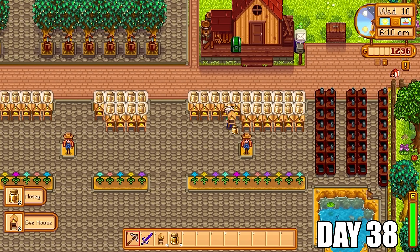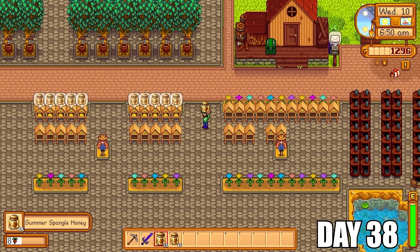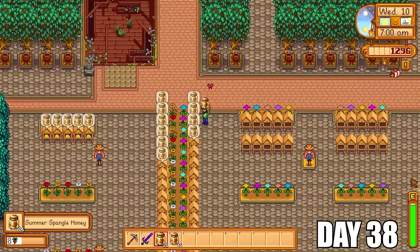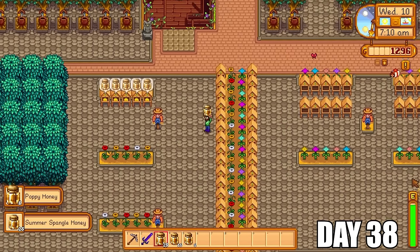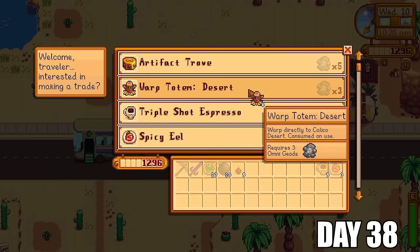So it was time to restructure the bee houses. I had to pickaxe up these ones because if I tried to harvest the ones out in front I would end up picking up the poppies, and that would ruin the setup — I wouldn't be getting the special spangle honey or poppy honey and I wouldn't be able to make crazy profits. So a quick restructure was needed to make the most out of the bee house setup that I had.